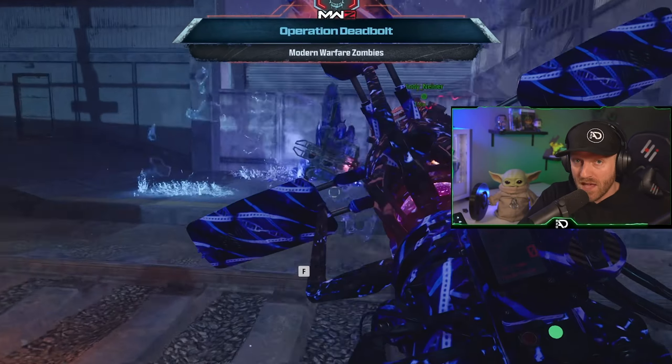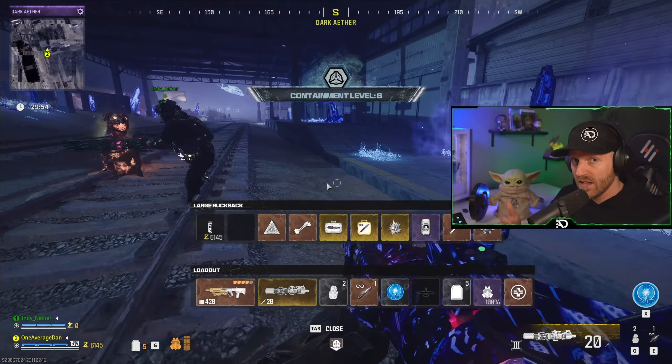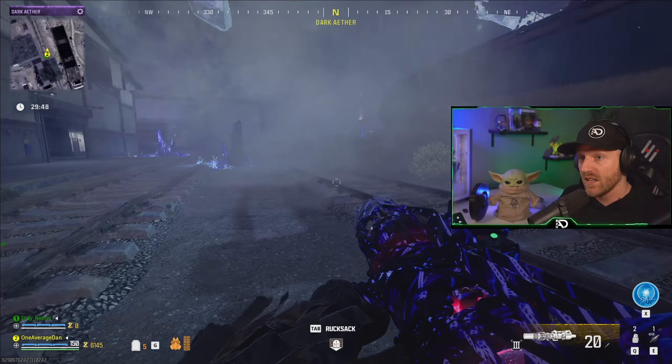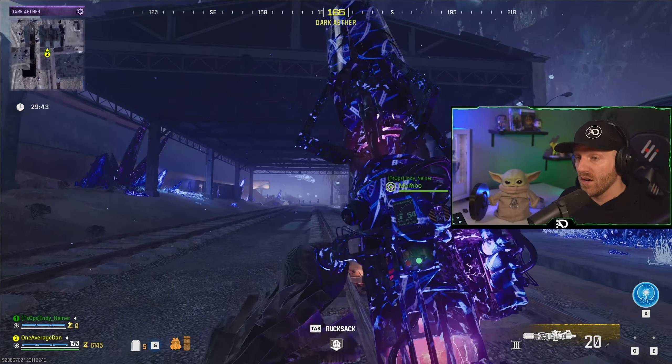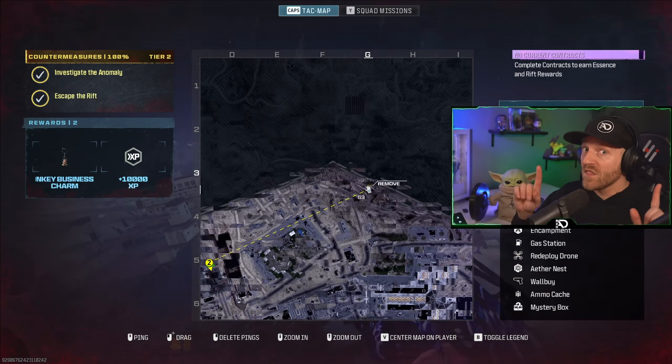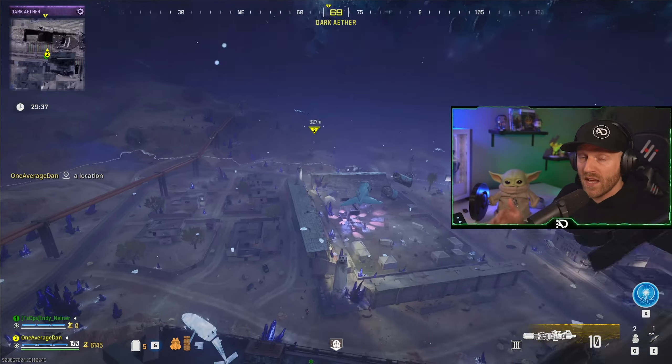We finally have an effective method where you can run the Dark Aether as a squad and still keep all your items. It's a little variation, but it's a huge step in the right direction for Modern Warfare Zombies Season 2 Reloaded. This method will allow you to take any items that you want into the Dark Aether with your whole squad — that's the kicker — and never run out of those items.